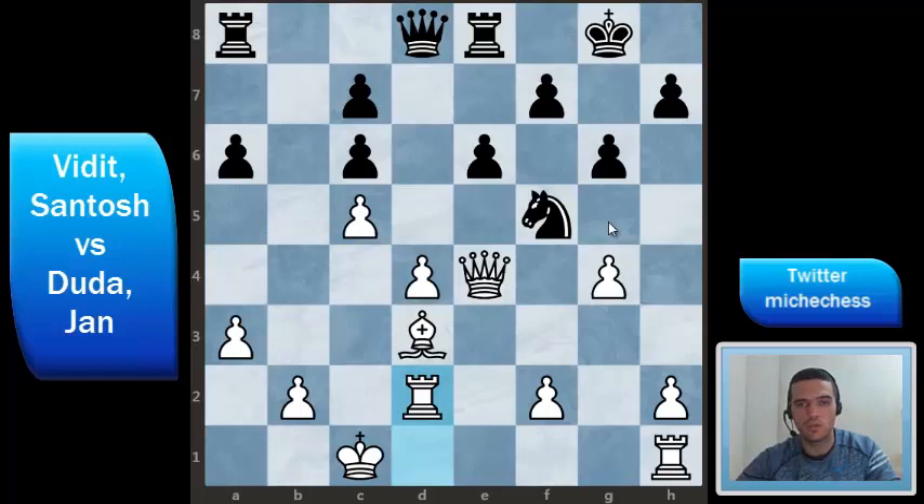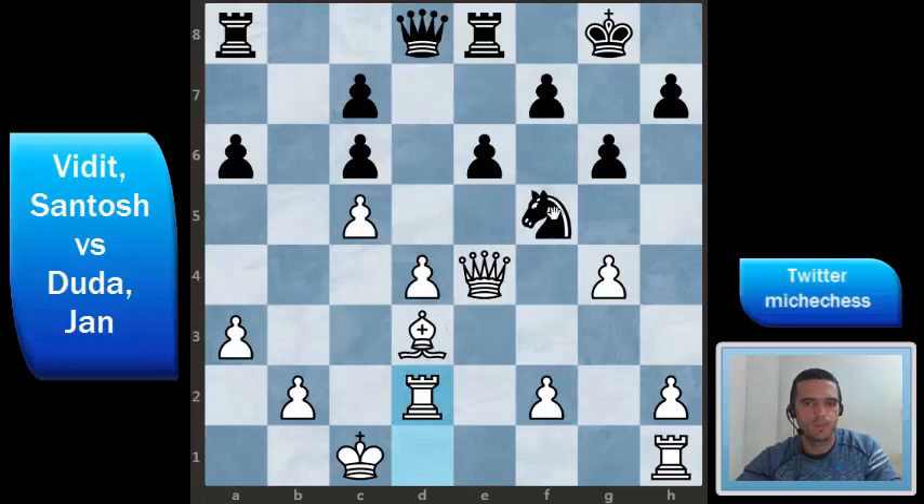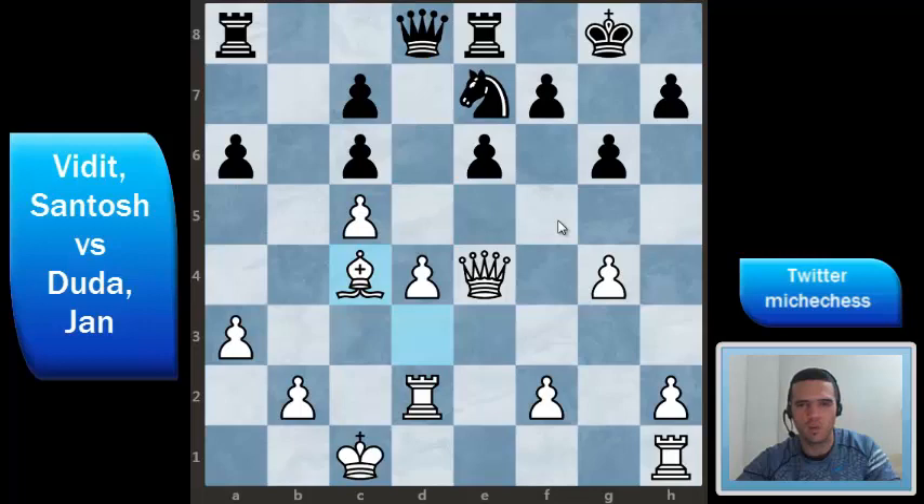The knight goes to e7. Actually, knight takes d4 was an interesting possibility — a little risky but it seems fine. White could play Bc4 pinning, but then e5 protects the knight. White could still play something like f4 and the position would be complicated, but the capture on d4 seems playable. In the game, the knight goes to e7, and then Duda plays bishop c4 because he doesn't want a move like Qd5 trading queens. White now has very good attack possibilities on the kingside after breaking on h5, so he doesn't want to trade queens.